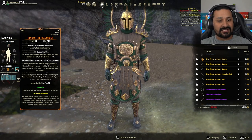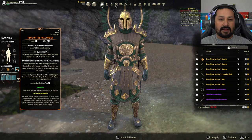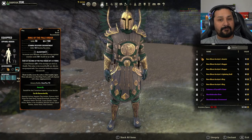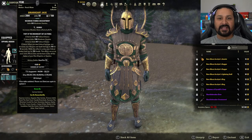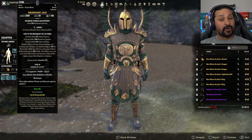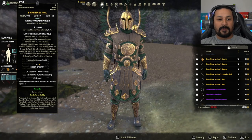The mythic in this case is the Ring of the Pale Orders, so that I can stay tanky and keep my heals and health up. For the five-piece gear set, I'm running Briarheart because it gives me a bit more heals, survivability, critical chance, and critical damage — making it a pretty good set. I will potentially replace this though.